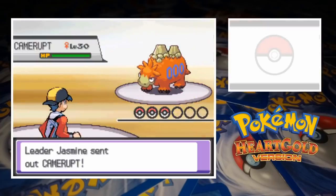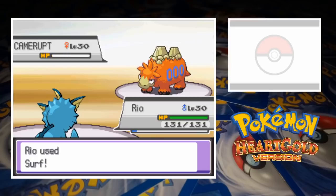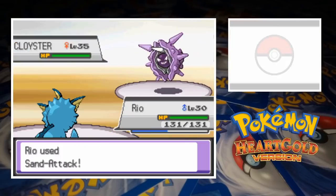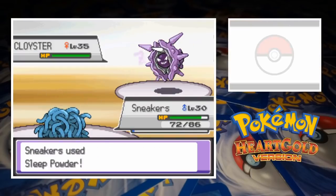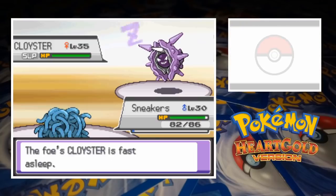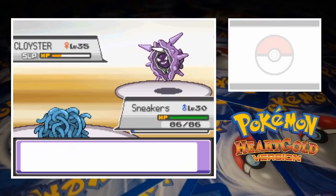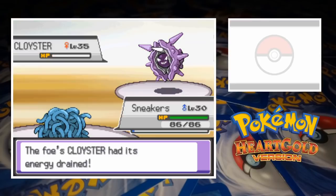Jasmine leads off with Camerupt and we send out Vaporeon. For what feels like the first time in the series we've got an ideal starting scenario — the fire/ground type is quad-weak to water, and the Surf that Rio sends her way is more than enough to score a knockout. With Jasmine down by one she sends out Cloyster next. After a series of Sand Attacks we switch out Vaporeon for Tangela. After a Sleep Powder and Ingrain, Sneakers raises special attack with Growth. When he finally attacks with Mega Drain it leaves Cloyster with only a few hit points remaining. The Citrus Berry recovers a bit of HP but the Aurora Beam she fires off when she wakes up goes wide of Tangela, and a second Mega Drain finishes the job.